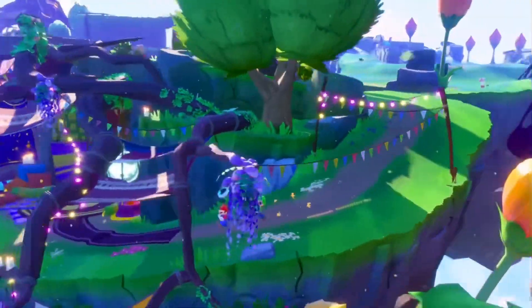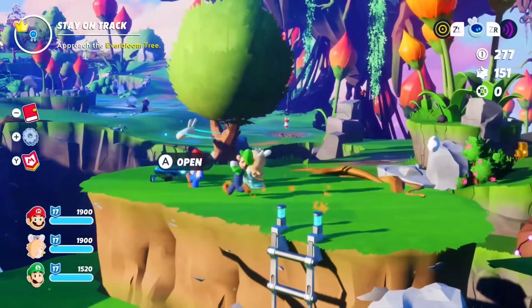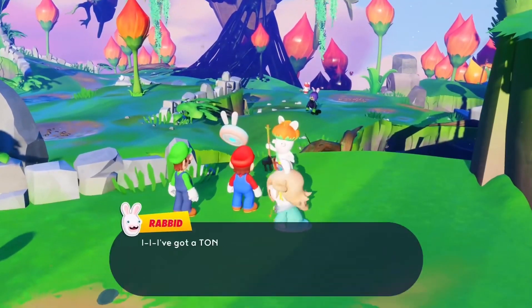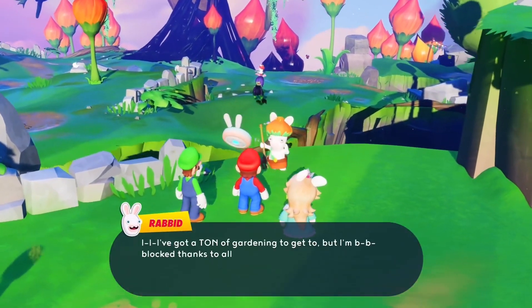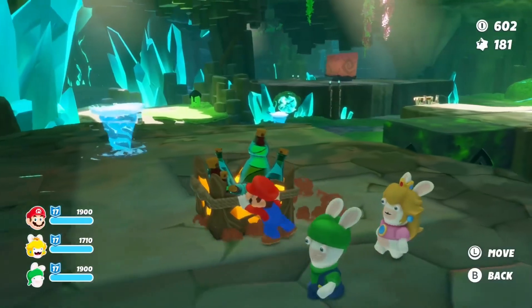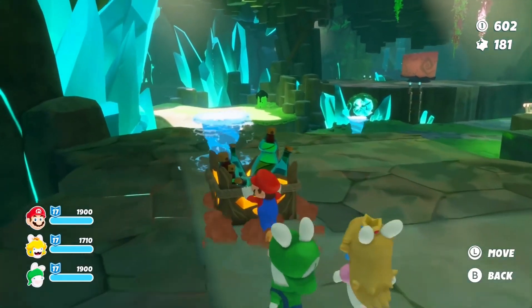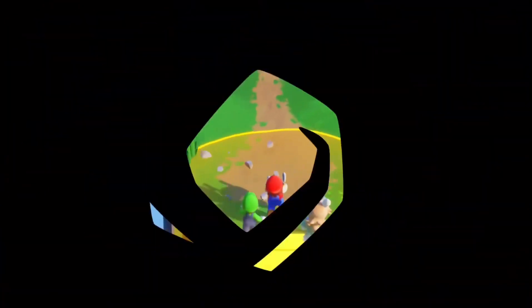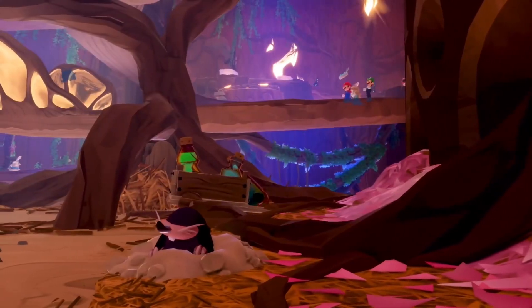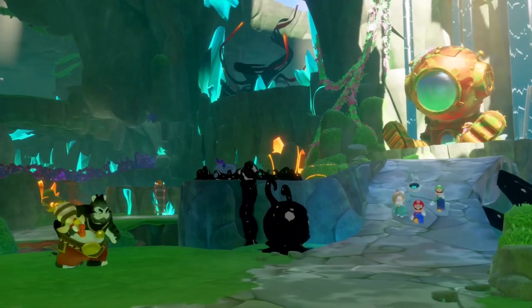Terra Flora, like all the planets of Mario plus Rabbids Sparks of Hope, is packed with secrets, collectibles to gather, puzzles to solve, and wacky NPCs to talk with. With the help of people, heroes can interact with the environment in various ways to uncover secrets or reveal hidden paths to new zones.